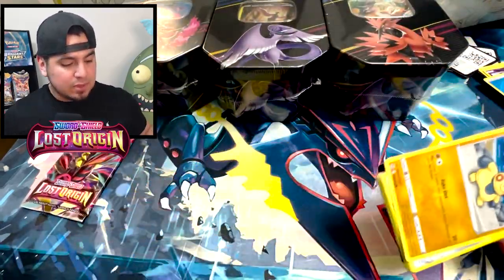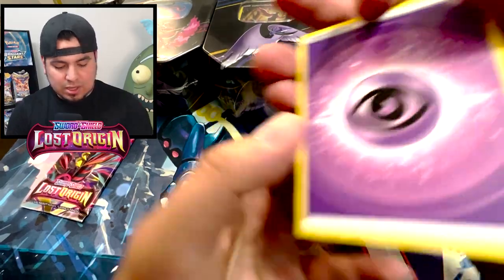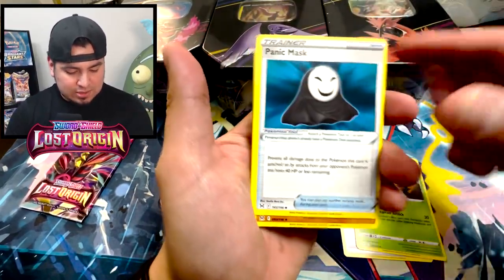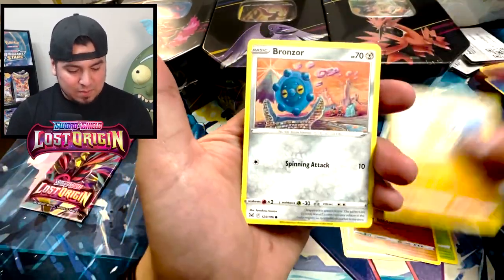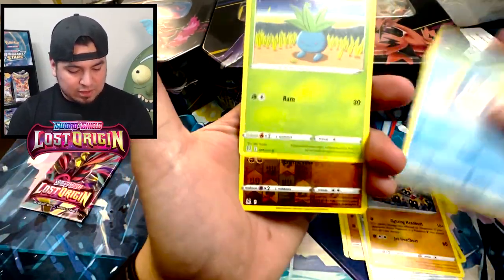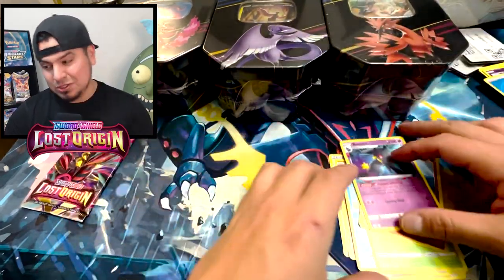This might not be a bad thing because we got to open up these Crown Zenith tins so we can get that Suicune or that Entei. I'm panicking. I'm legit panicking right now. Makuhita, Bronzor — what up? Failings, Polywag. Reverse holo Machop — holy.